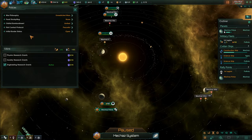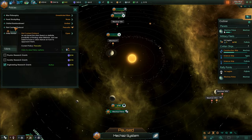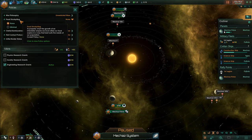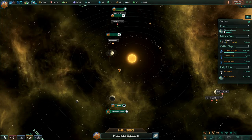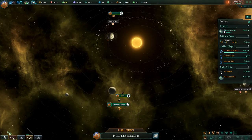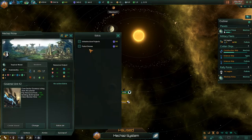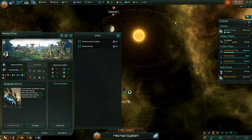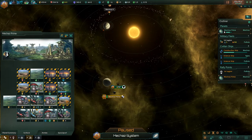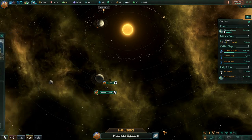Border status is open, first contact is peaceful, orbital bombardment minimal, war philosophy unrestricted. What kind of policies do we have on a planetary level? Less unrest, infrastructure — that could be quite a good one to possibly slot in over the next 10 years. It would be a good use of our influence.